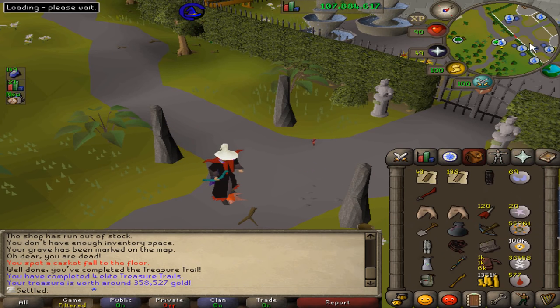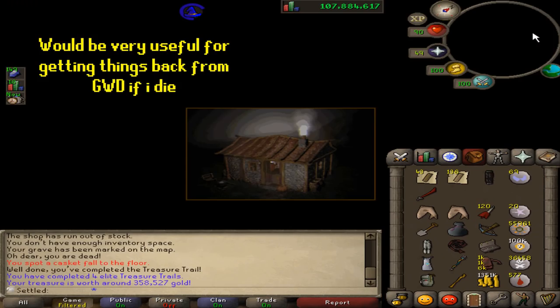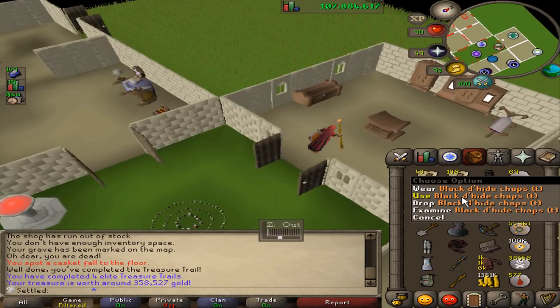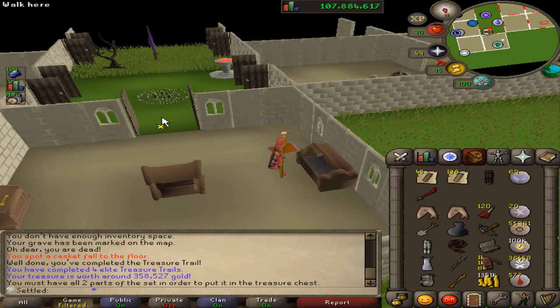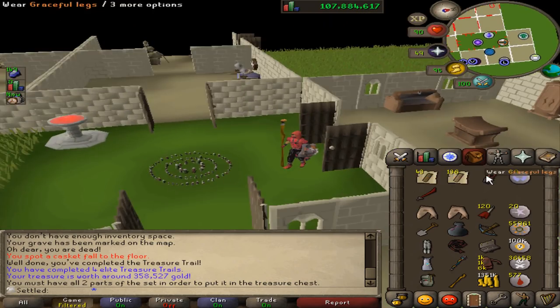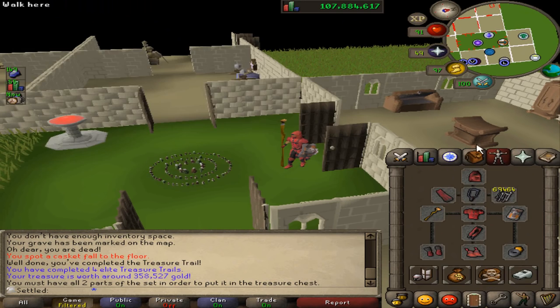I just realized if we get another black dhide set stored that would be sick, because having a backup would be really nice for slayer and stuff — maybe if I ever got hacked or something. But sadly I need the top to store this, which really sucks. I'll store this in my looting bag for now, and since I might get another elite clue from Barrows, if we get lucky enough to get the top then I guess we get to store it.